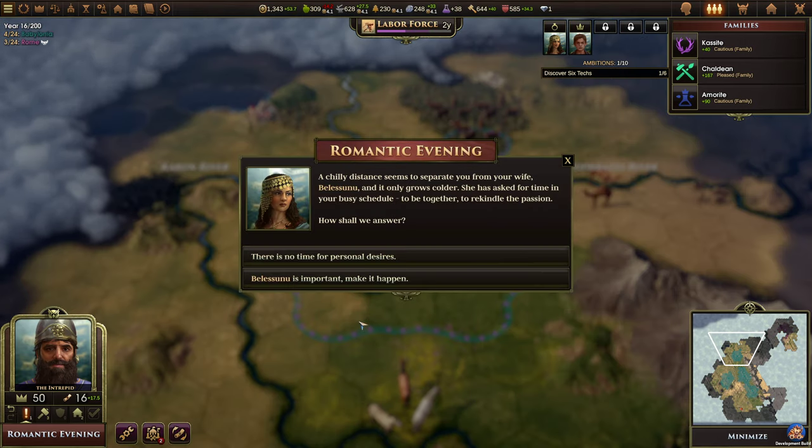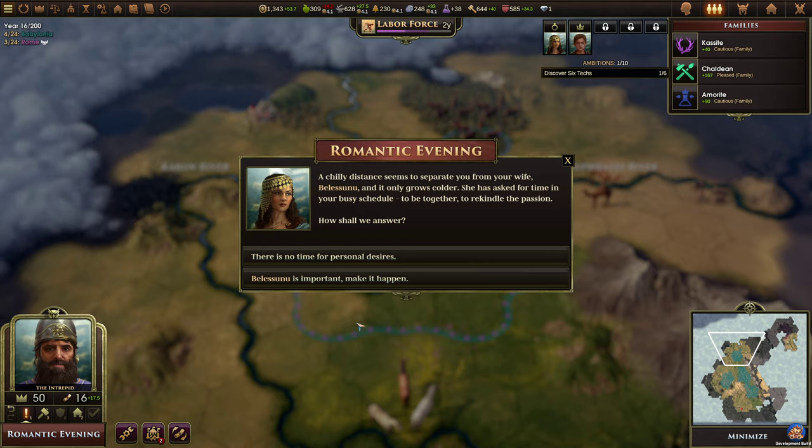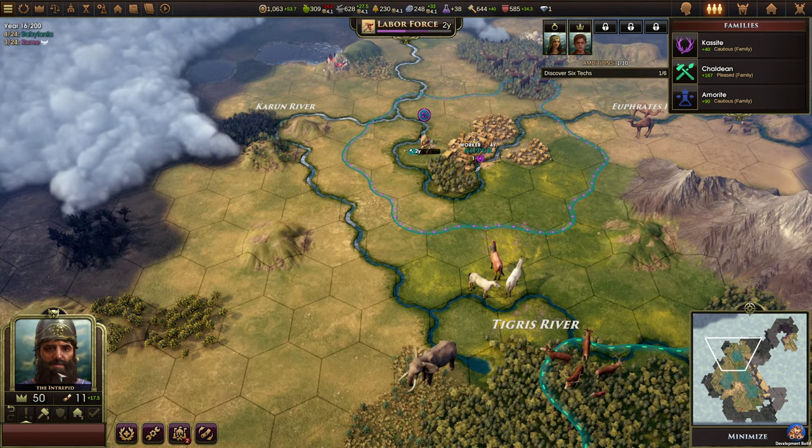Romantic evening: a chilly distance seems to separate you from your wife Belasunu and it only grows colder. She has asked for time in your busy schedule to rekindle the passion. We can say there is no time for personal desires, or make it happen — that'll cost us five orders and 280 gold but it'll make her fall in love with the king. Of course we'll do it.